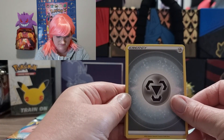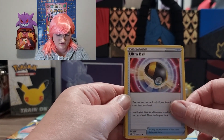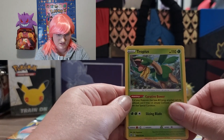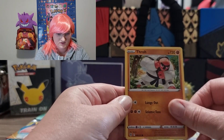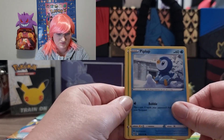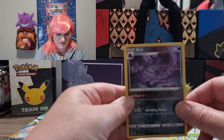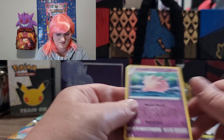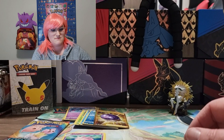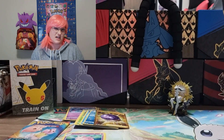You must do better! Crawdaunt, Ultra Ball, Tropius, Castform, Throw, Shroomish, Hippopotas, Turtwig — Reverse Holo Muk — and non-holo Clefable. Well, we're about on par. Let's see if this last one works and gives us any luck.